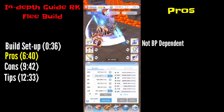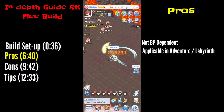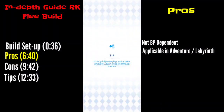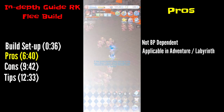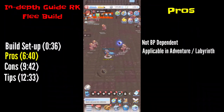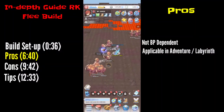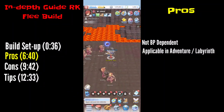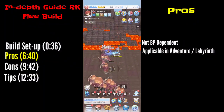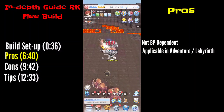Next pro: it is applicable in Adventure mode. I'll show you the flee rate in Adventure — at 6,000 flee it's almost 95 percent miss chance. As you can see, you can still get hit occasionally but you can see all the misses there.